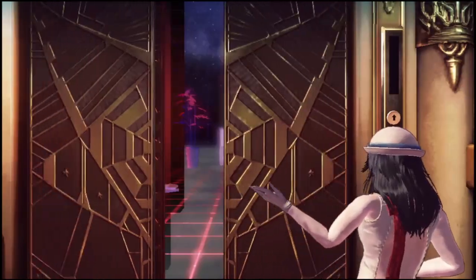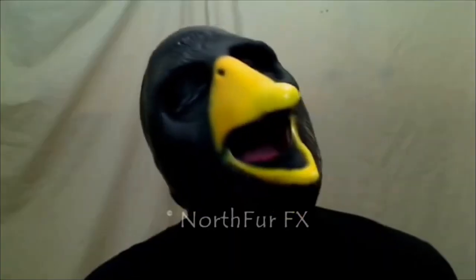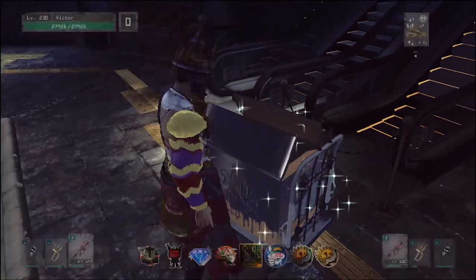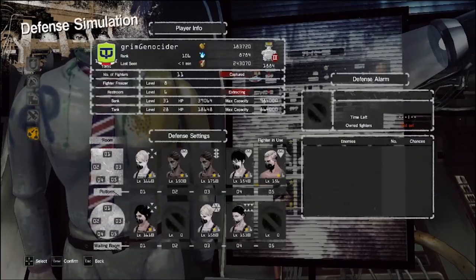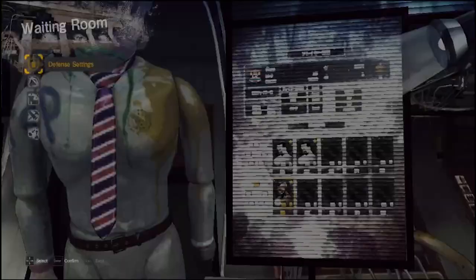As you know, every day there's a timed box you can open which contains a bunch of items with varying importance. After opening it, you have to leave your waiting room in order to restart the timer by either climbing the tower of barbs or fighting in the TDM. Did you know, however, that you can also use the defense simulation to reset the timer? As seen in the clip, the reset for Uncle Prime was triggered when I got off the simulation.